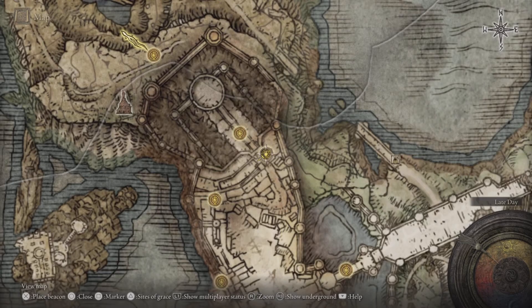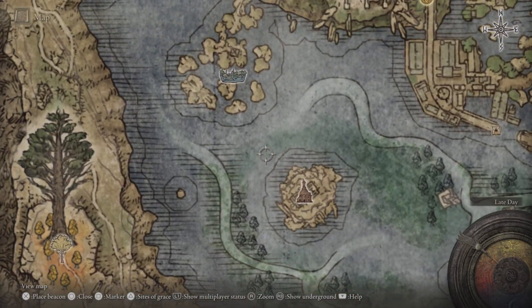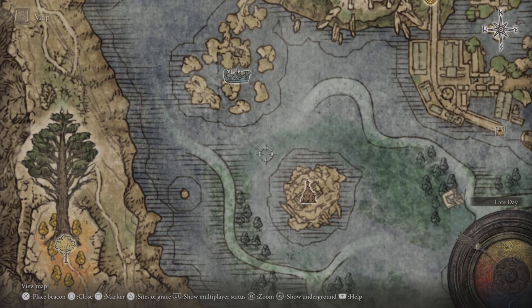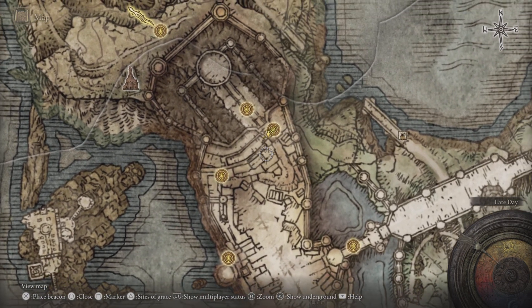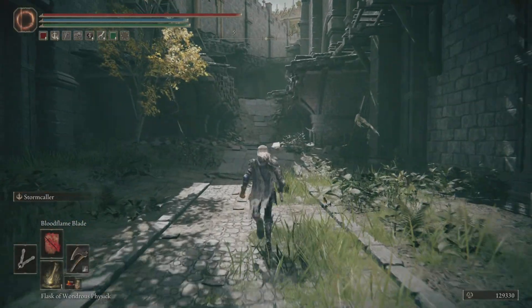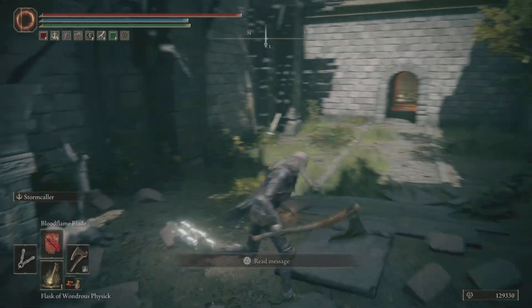For the Blood Flame Blade, you are going to get it from behind the Rose Church, right here, in a teardrop scarab. For the Stormcaller Ash of War, if you go to the Secluded Cell in Stormveil Castle and walk straight forward, the teardrop scarab will be sitting right here.